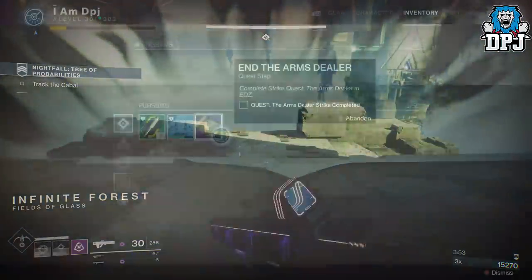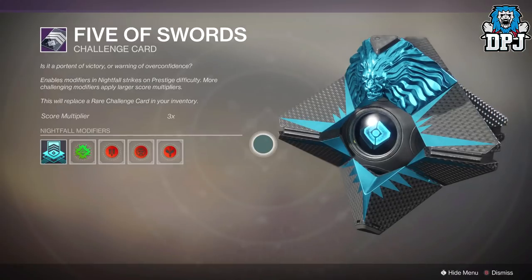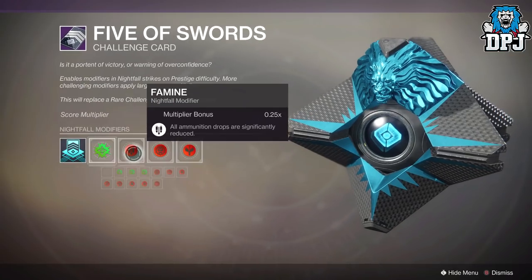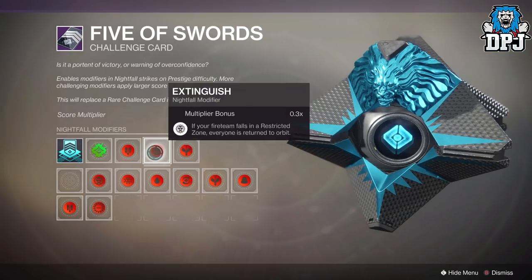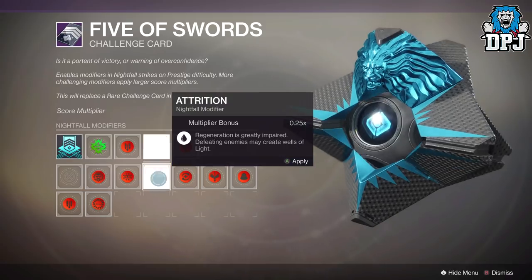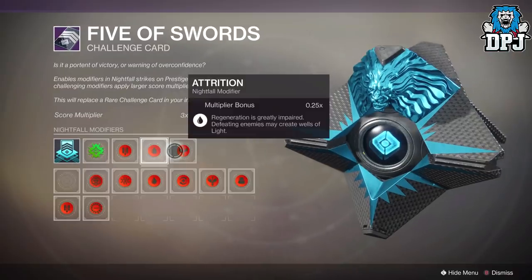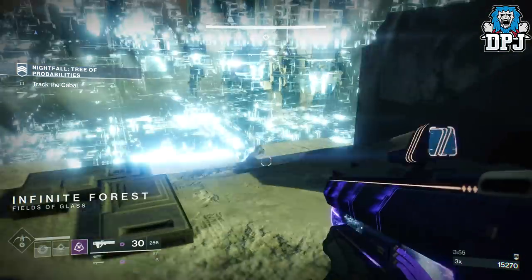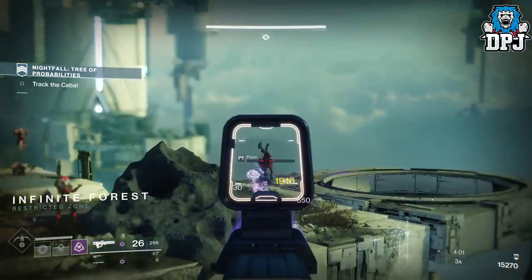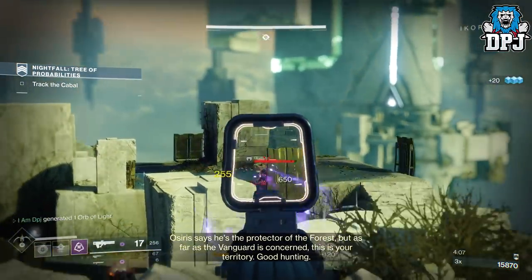Now the Nightfall challenge card when going for a top score is your best friend. You will need to add mods you wouldn't normally use to increase that score multiplier, as well as increasing the power handicap — we went 10 levels below our power level of 385. We also used a Singe mod selected from the list, aiming for roughly a 3x multiplier. We didn't go crazy killing everything, because remember after about 15 to 16 minutes your scores start to drop, so you really want to be near the end of the Nightfall around the 13-minute mark. Do as much as you can within that time. You can set your multiplier even higher, but at 3x we couldn't really tell the difference — so do what you feel is best.